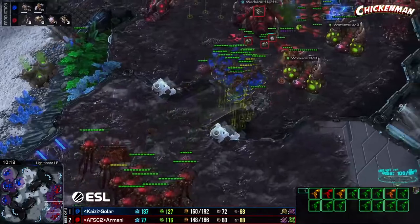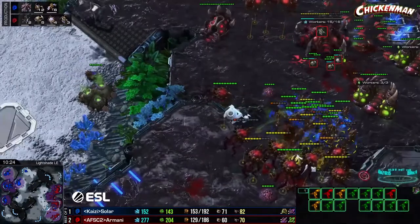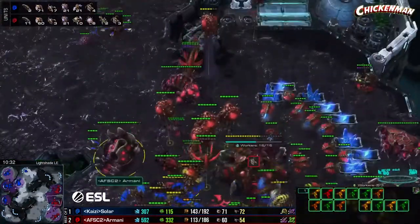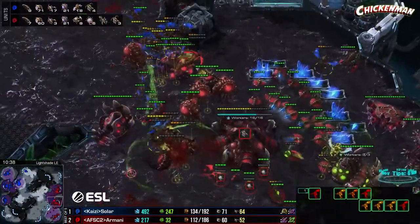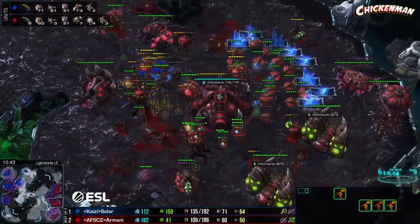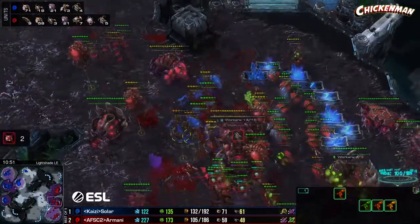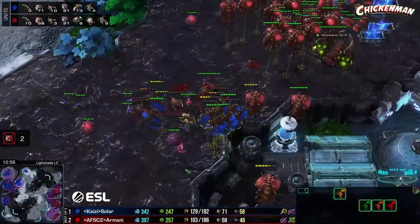Roaches taking some damage — muta count still dwindling, 22 have gone down this game. Solar going to roaches here to defend against the lings. Corruptors over-shooting a little bit, another spore crawler goes down. The viper doesn't have enough energy for parasitic bomb — it goes down. Can the corruptors win this fight? The queen needs to come over and help. Oh my god, there are two vipers — two parasitic bombs. Solar needs to split better.